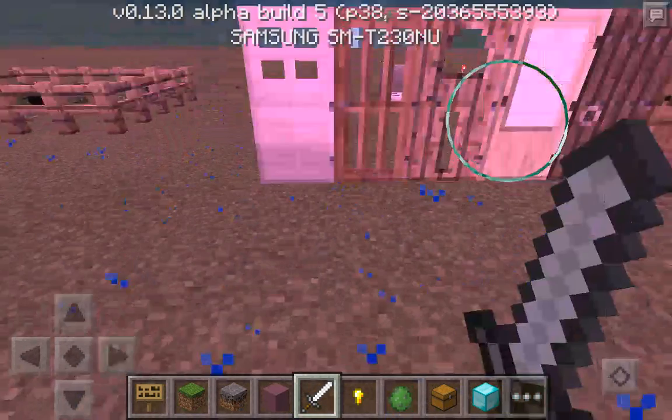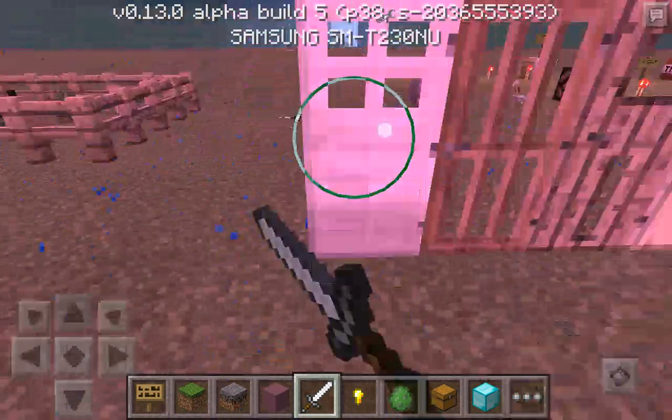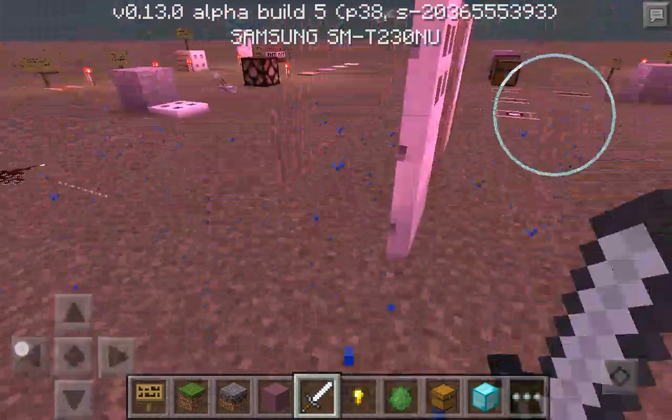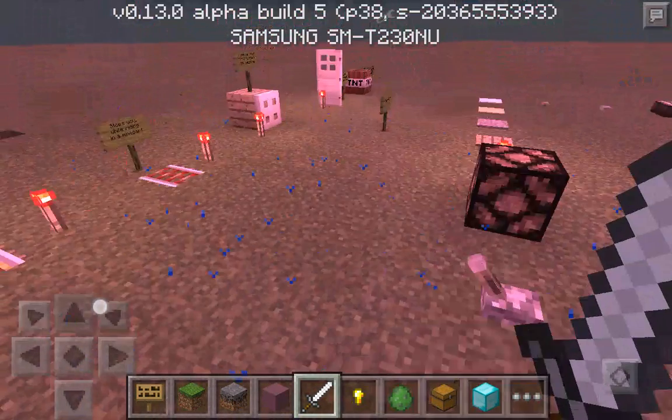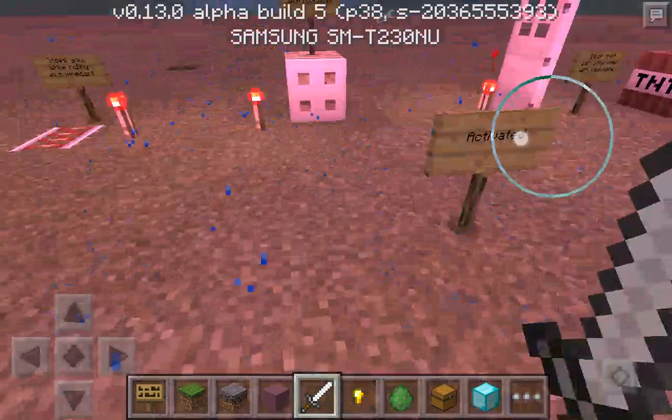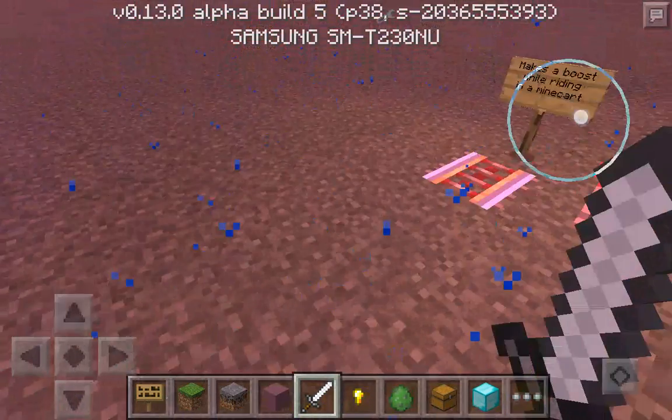This door we already have, but it's now in our inventory so you can get it. These ones are the rails that can be activated - they make a boost while riding in a minecart.